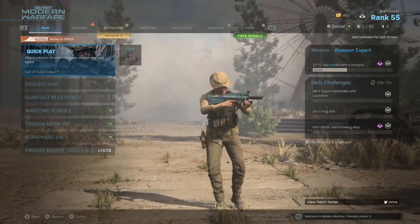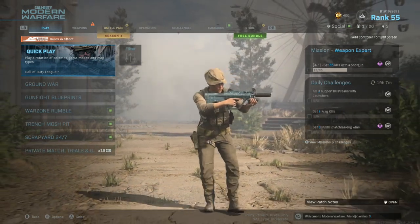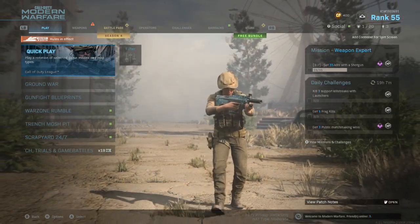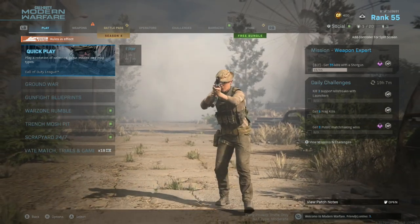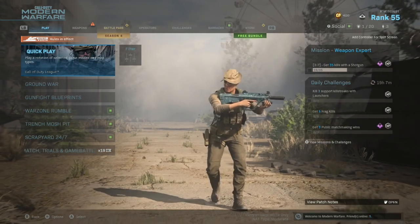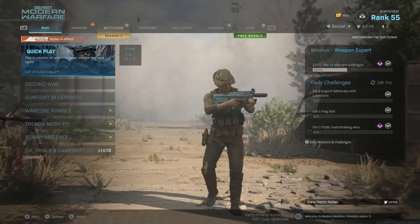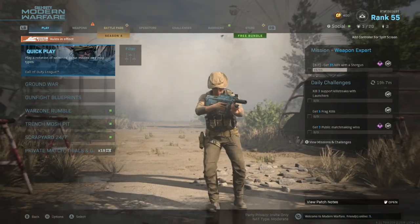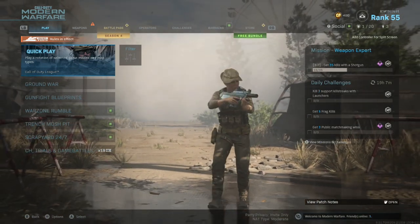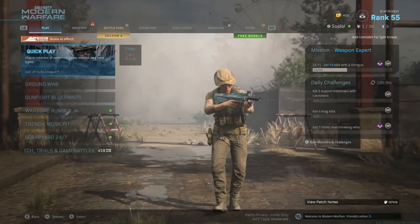For the next step, you want to go ahead and go into a public match game of any type. I had the most success doing this method by going into a Ground War lobby — it always worked best for me. Go into an already started public match game of your choice, but Ground War worked best for me.